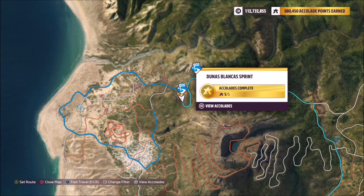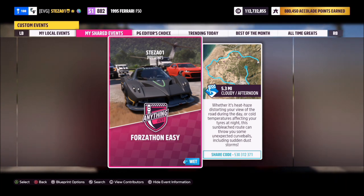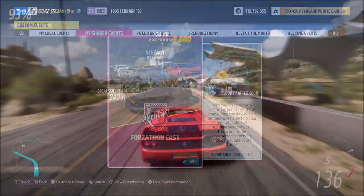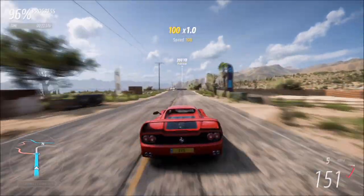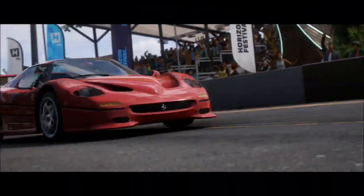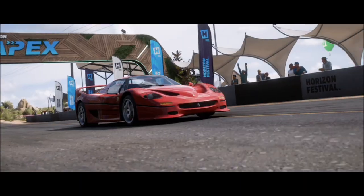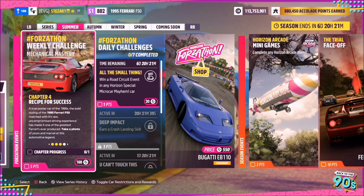I recommend heading over to the Junus Blanca sprint race, as I've set up a blueprint for you guys to use. It's called Forzathon Easy — the share code is on the screen — and this is just the normal race but with no AI driver tires, so you're guaranteed a win. Depending on what tune you're using, it will probably take you two to two and a half minutes to complete, so it's one of the quicker road sprint races in the game.